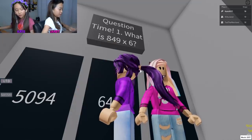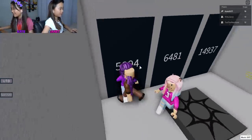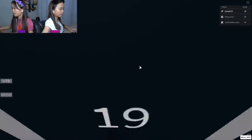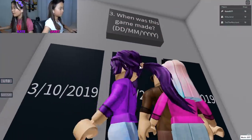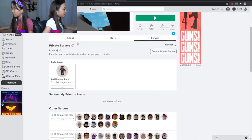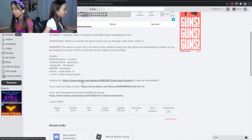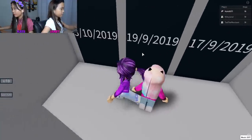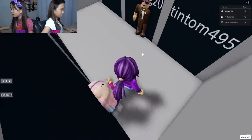I got the answer - is it this one? Oh my gosh, you did it! Which room are you in right now? We are in room nineteen. When was this game made? Let's check the description - nine seventeen, 2019. Okay, nine seventeen.